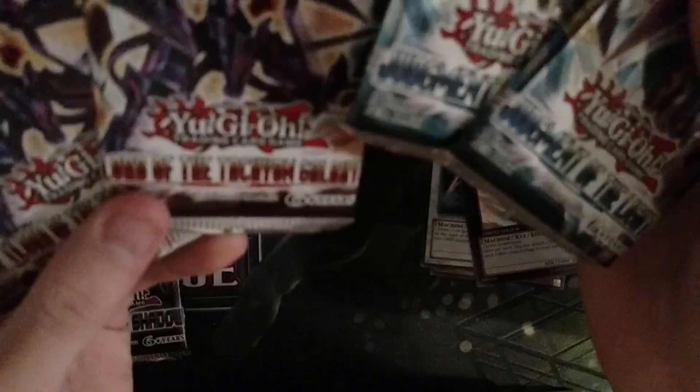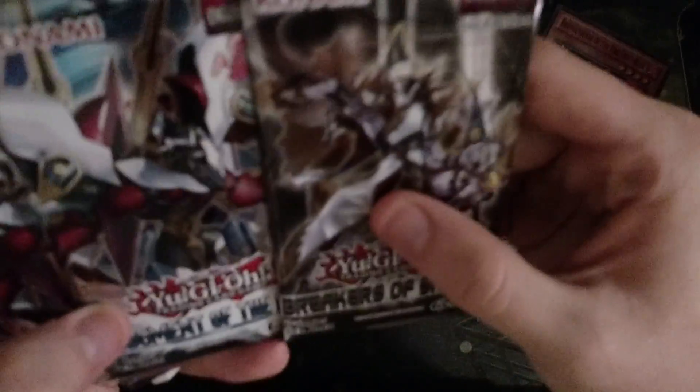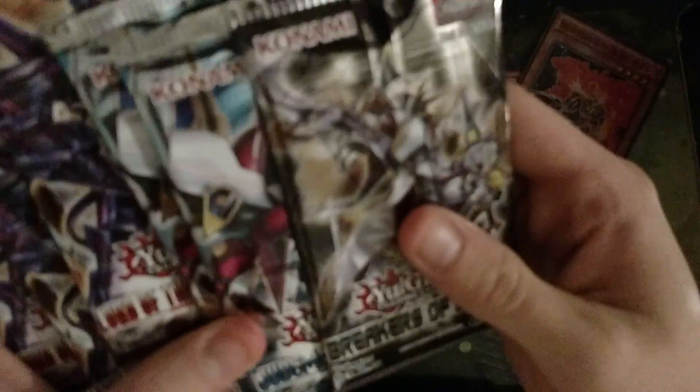Let's see here. I've got two Judgment of the Light and three Lords of the Tachyon Galaxy packs. It looks like a big one. Something looks different from them since I last opened them — I don't know, it looks a bit bigger. Good Judgment of the Light packs. Let's see how we open them. First, Lords of the Tachyon Galaxy — going to do the card trick from the back.